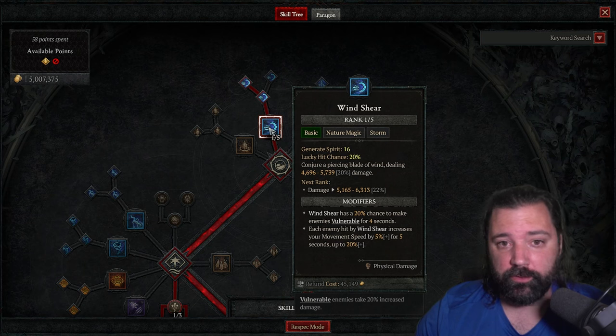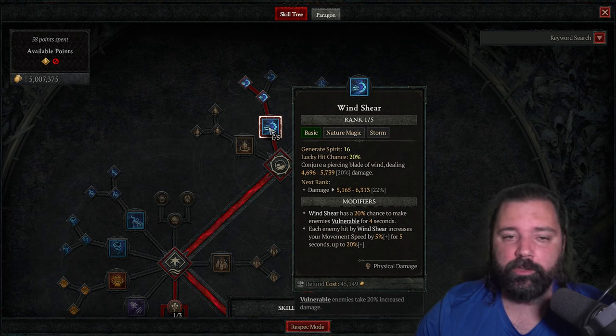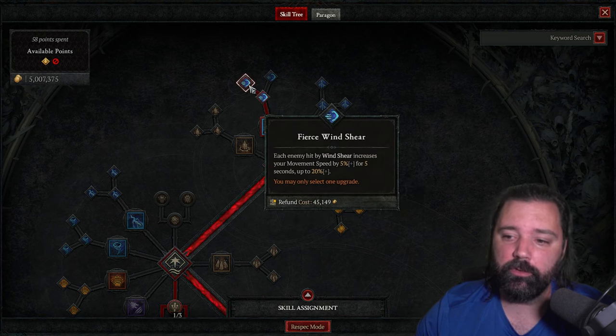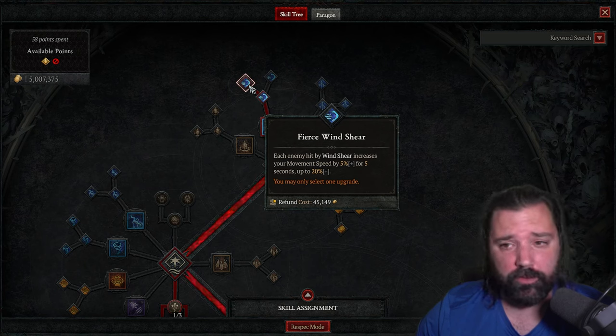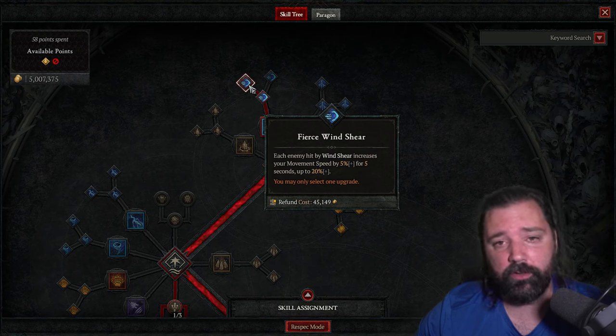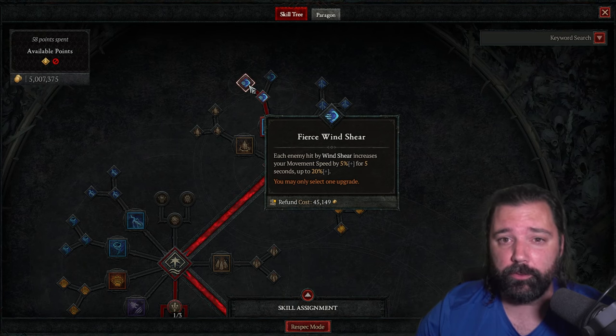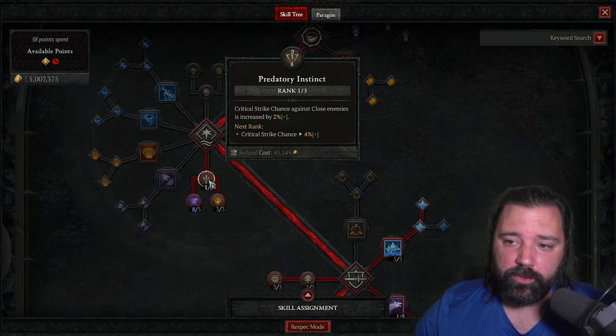For the skill tree: put a single point in Wind Shear. The bulk of Wind Shear's damage comes from the poison it applies, not the ability itself, so you don't need to boost it — points are better elsewhere. However, use one point to get Enhanced Wind Shear, and unlock Fierce Wind Shear, which increases movement speed per stack. This really helps repositioning since the attack goes in a straight line and you're constantly adjusting to maximize damage on multiple targets.